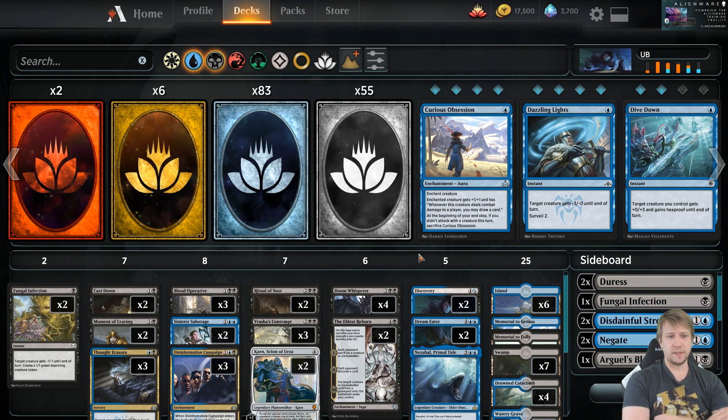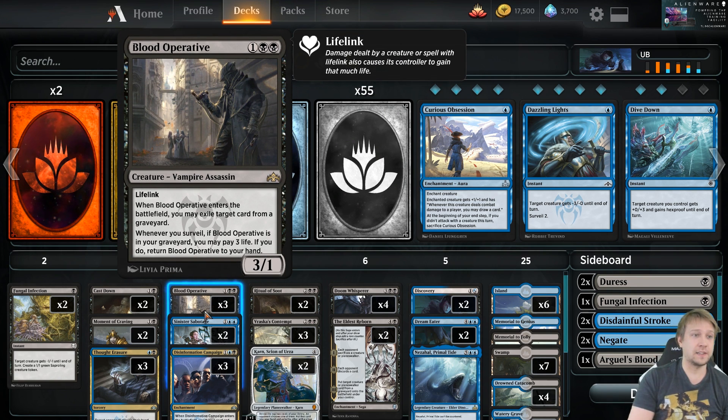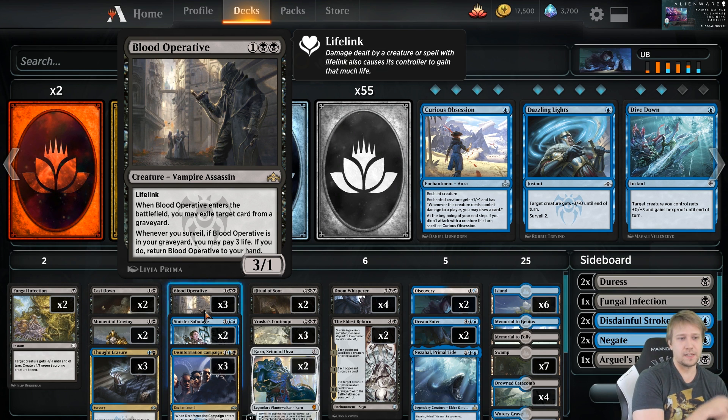The biggest takeaway for me was the Blood Operative. I saw that someone was running three of these and that seemed like a breakthrough for the deck in general — just exiling those graveyard cards against Golgari and even against like Izzet spells and stuff.